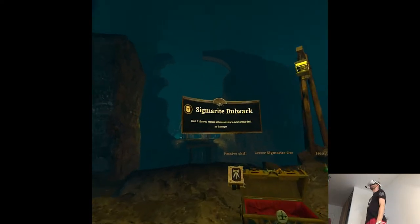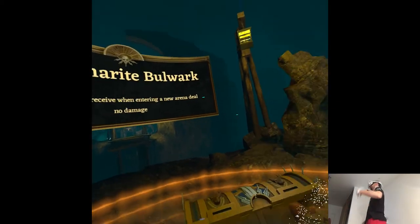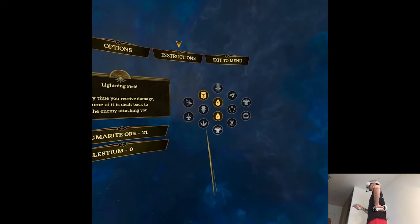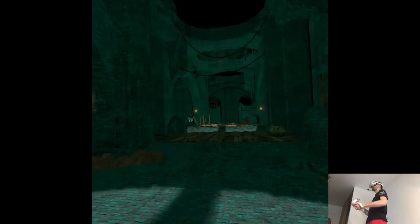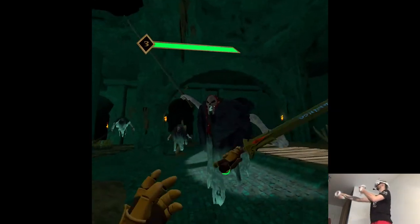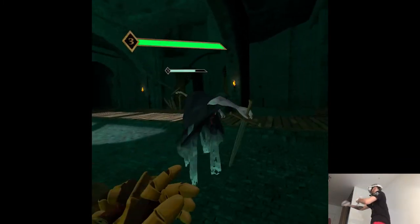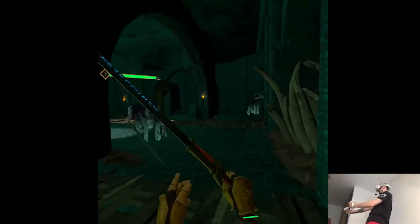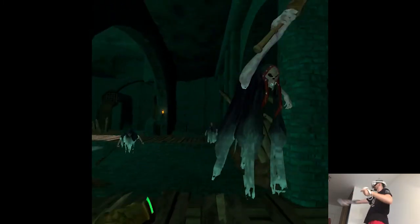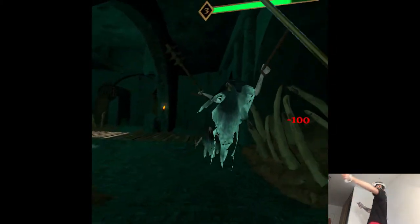First free hits you receive when entering. It seems like passive skills are way better. I wonder if I'll have this in the story line as well to unlock — I think yeah, that would make sense. That's pin down. I feel like sometimes I'm missing hits because the sword is in an awkward position.